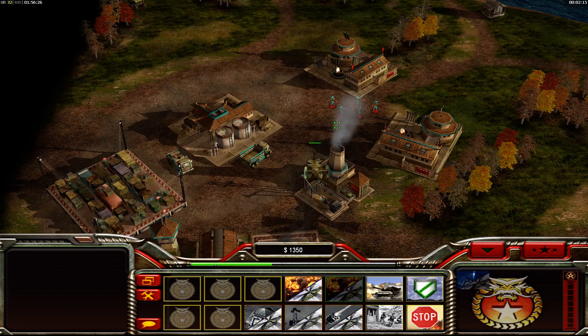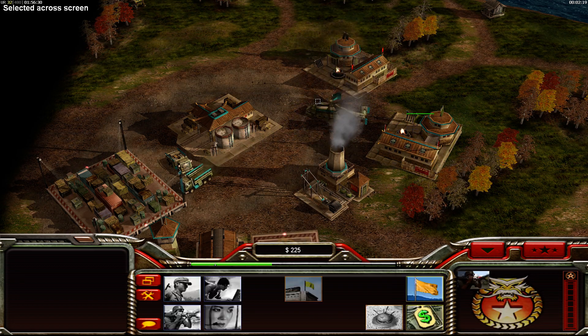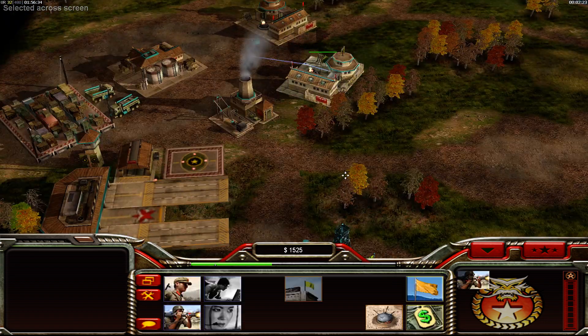We're going to get two helixes out. We need to get three troopers out of the way. First helix out - put the bunker on him.